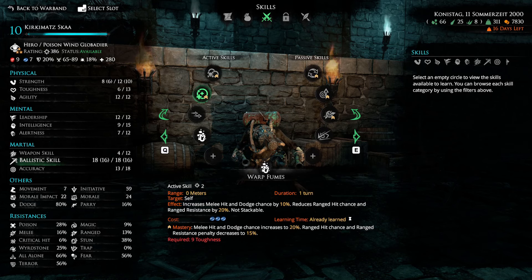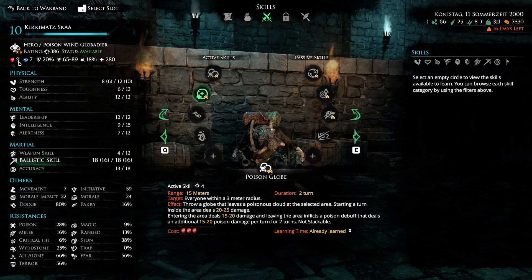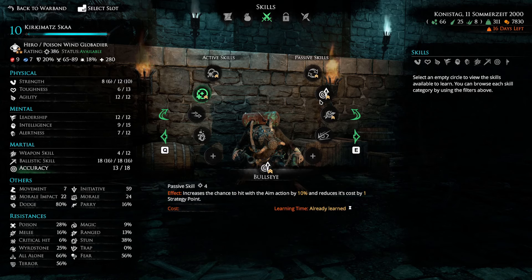Warp Fumes does reduce ranged hit chance and range resistance, but you're rarely going to be in a situation where enemies are both in melee and shooting him from range. For must-have ranged abilities: Quick Reload lets you bypass much of the reloading cost to get the maximum three attacks, and mastering Bullseye allows you to aim for every shot. Once leveled, you're getting 80-90% hit rates pretty regularly. This also helps mitigate the hit chance penalty that occurs when enemies are in melee range.